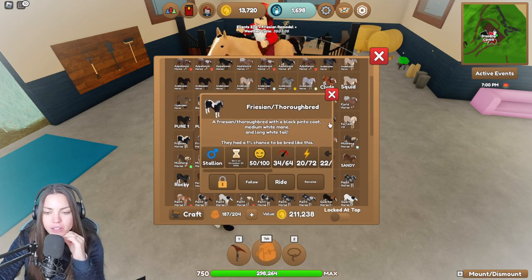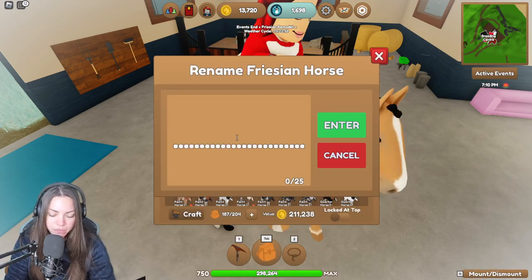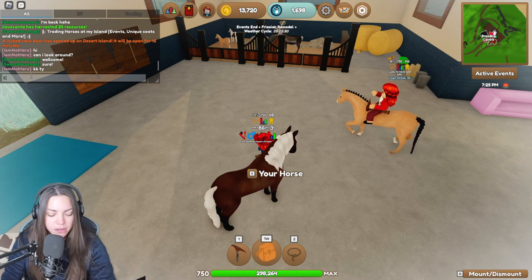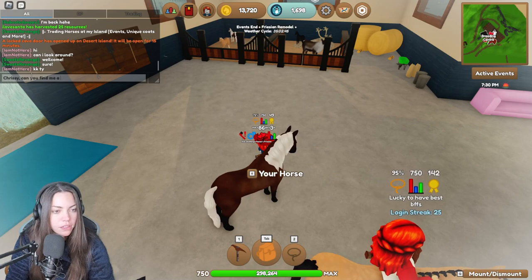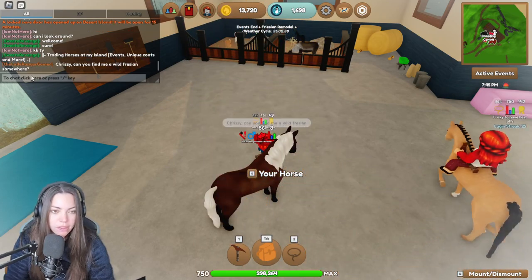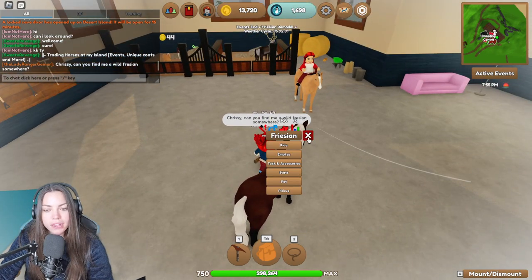Do I have anybody else? I don't think I have anybody else. Let's rename this — pure five. I'm just going to ask Chrissy to go and do something for me. Let's see if she can find me another wild Frisian. I'm going to ask her because Chrissy loves joining in. So if she can find me a wild Frisian somewhere, that'd be amazing.